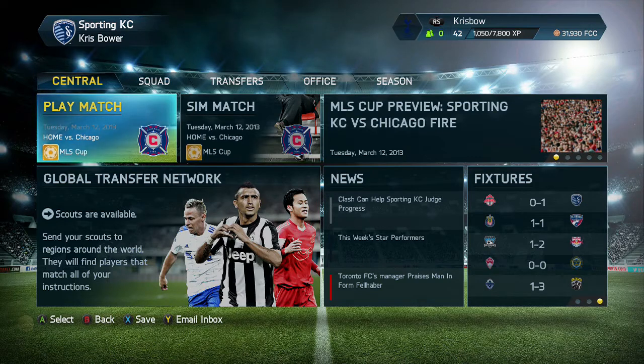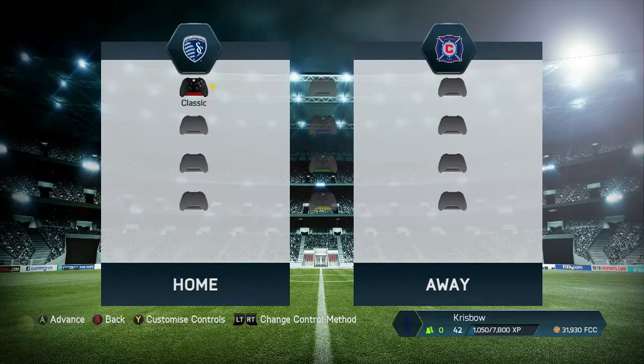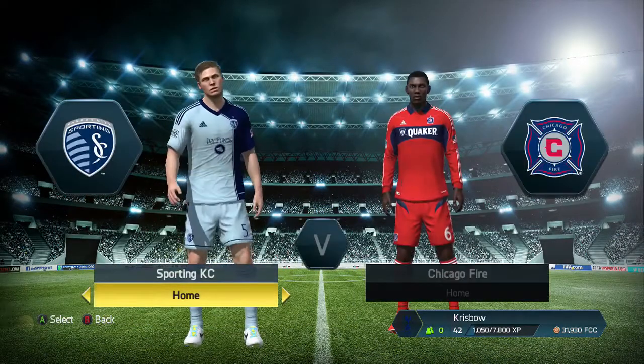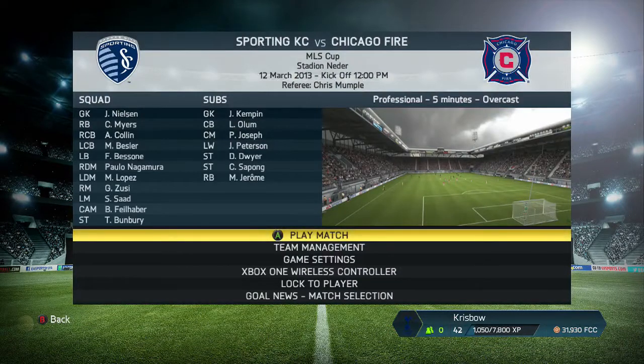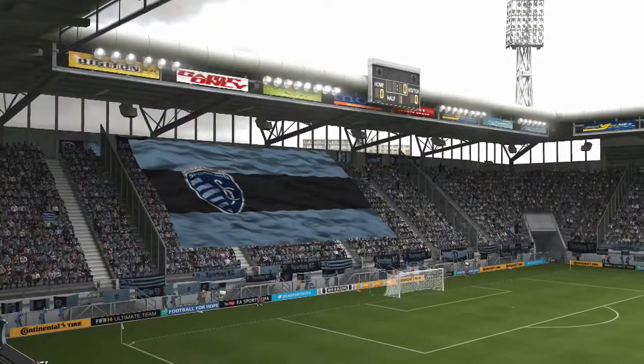Hi guys, welcome back to some more FIFA 14 action on the Xbox One. We have our career with Sporting KC. I've sorted the team out already for this game against Chicago and we're going to go straight into the game now. Starting line-up: Nielsen, Mayers, Colm, Besler, Bessone, Nagamore, Lopez, Zussi, Saad, Fjellhaber and Bunbury up front. MLS action - it's Sporting KC versus Chicago Fire.